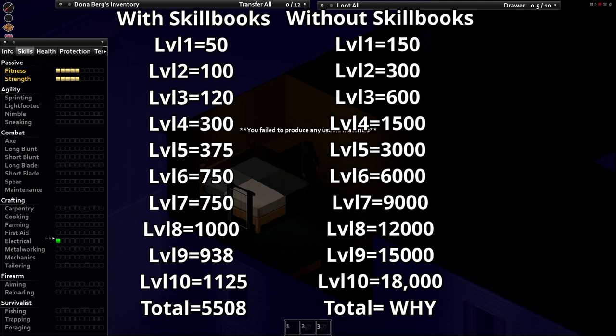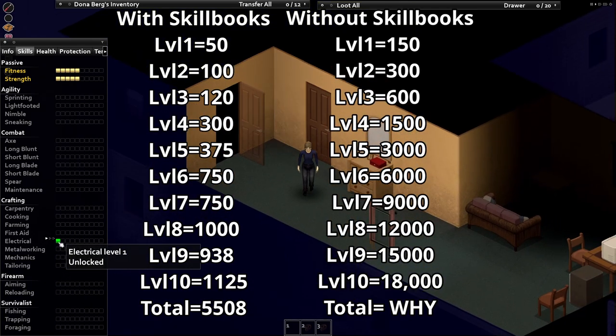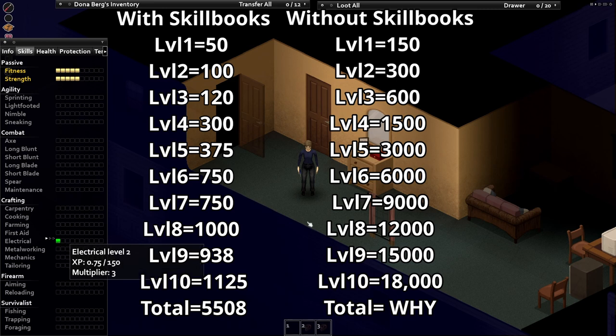Does that convince you to read them? How about this: the last useful level of electrical is 6, and it takes 1695 watches. That's only level 3 without the skill books. If that doesn't convince you, then I don't know what will.